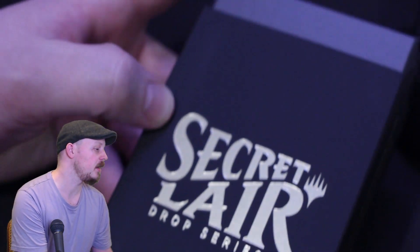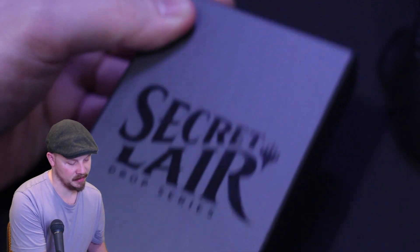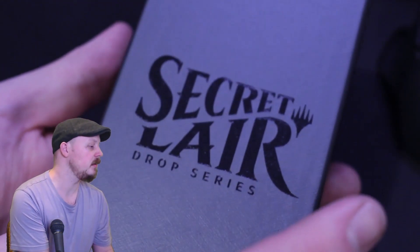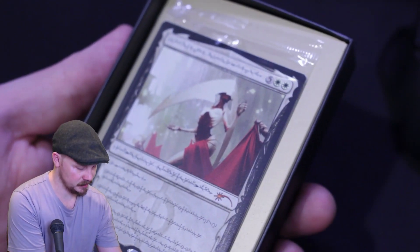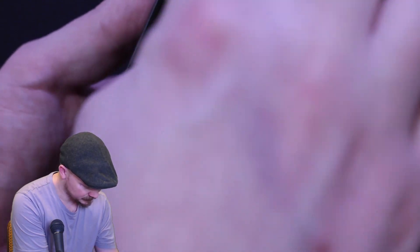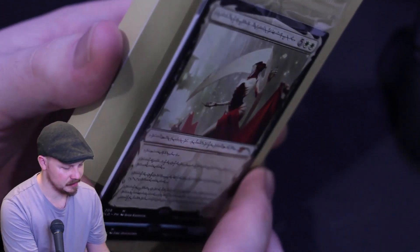It just slides out of this casing to reveal another embossed Secret Lair cover. This one's just a lid. Out it comes — and here are the Phyrexians. Look at that. I have heard that the glue for these is a bit much, so we're going to give it a go.